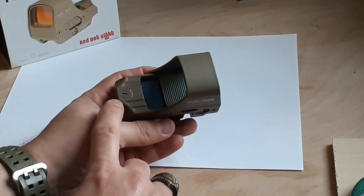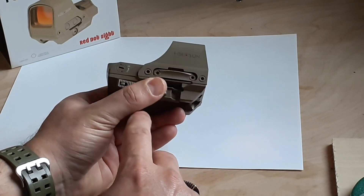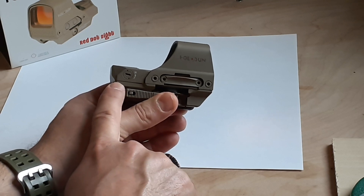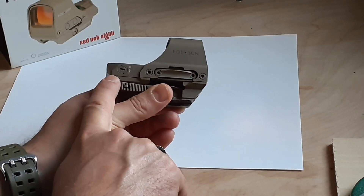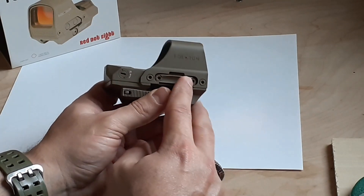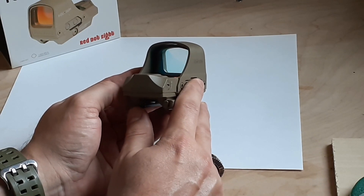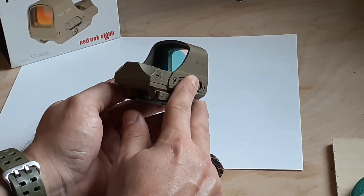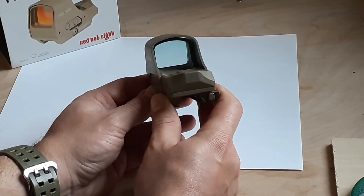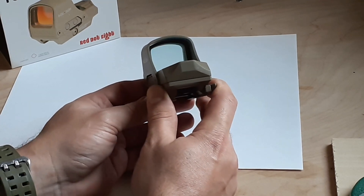The adjustment on the top is going to be for elevation adjustment, and the one on the side is going to be for your windage correction. Both are going to be adjusting in half MOA increments, which is very common for all holographic and red dot sights. You're not going to be aiming for super fine angle accuracy like you would with an over 8-power magnification rifle scope, so I don't know why people really want quarter MOA adjustment on a close quarter or hunting sight.